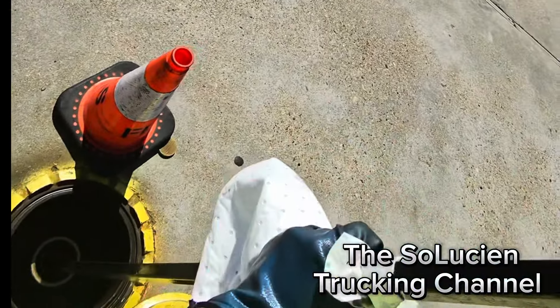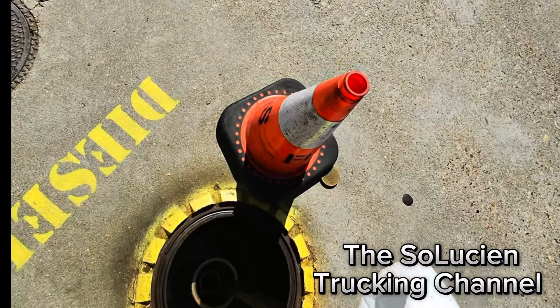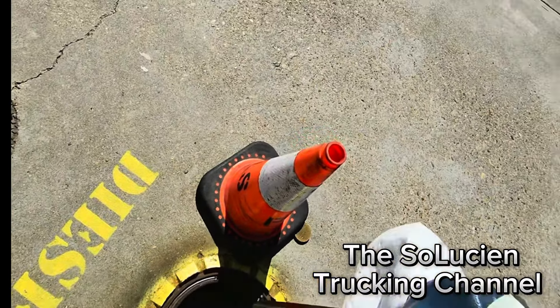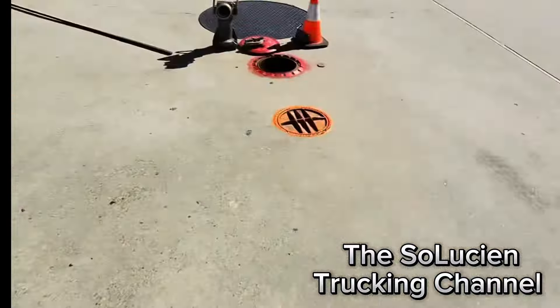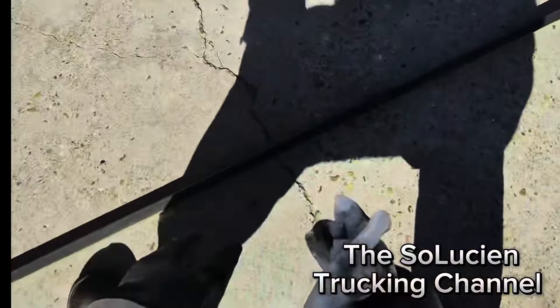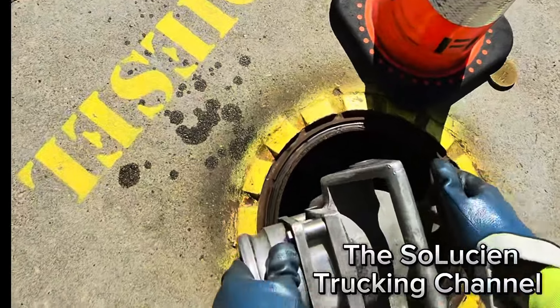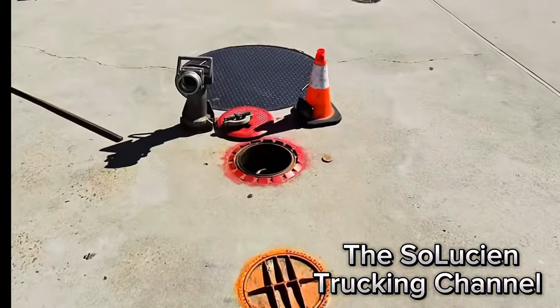They told me to bring 23 gallons of diesel, so we might have a retainer. I think the dispatcher is new — 23 diesel, I doubt it's gonna fit at 78 inches. So we're gonna check our safe fill chart first before we drop anything, then I'll go ahead and hook up.